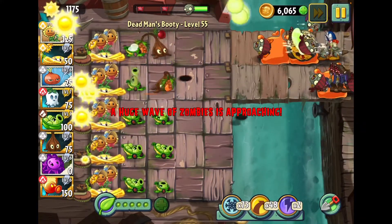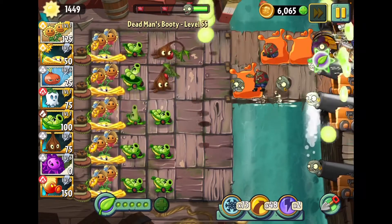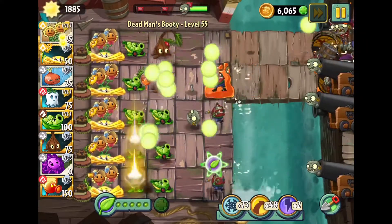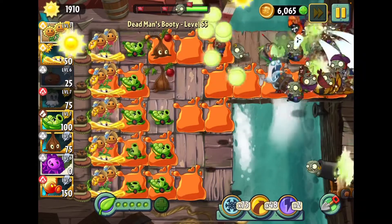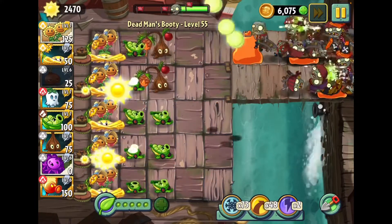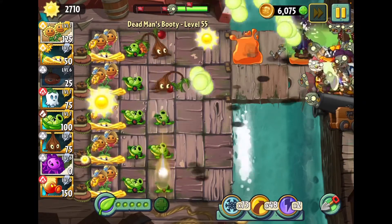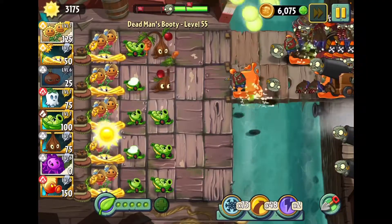I love that sticky goodness with Sling Pea - just wanna put it all over my pancakes. Look at Stunyon compared to Ghost Pepper - they are very similar. They both deal damage to multiple zombies in one lane.